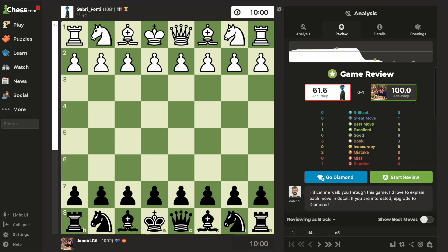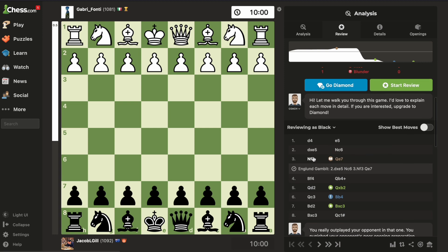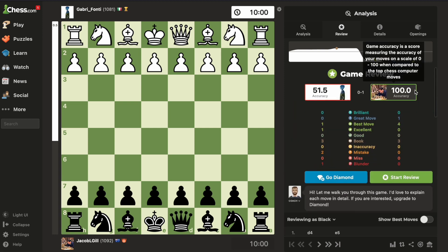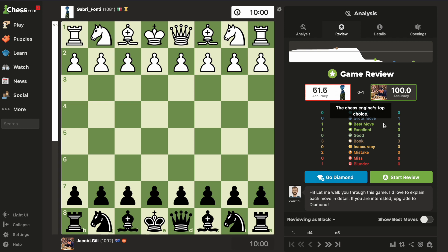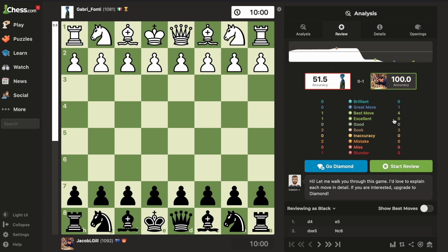Today we're going to be talking about a game I played as black, using the Englund Gambit. I got 100% accuracy here — the highest you can get on Chess.com. We're going to be going through all the moves and talking about them.